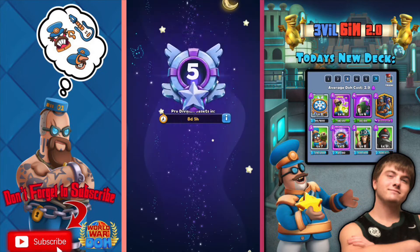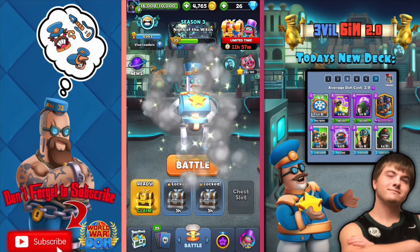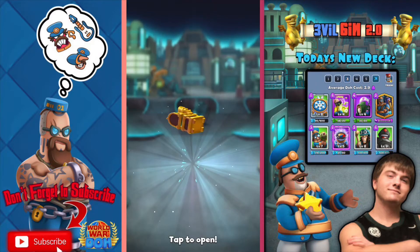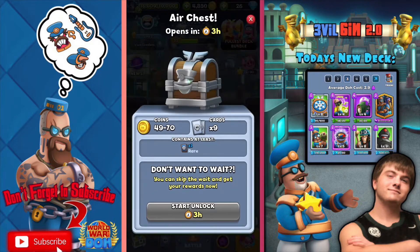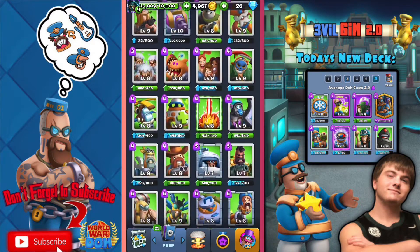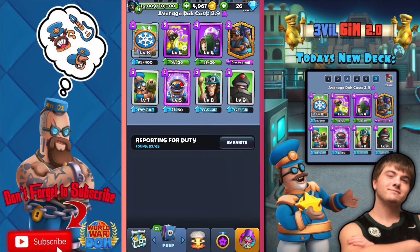You guys can probably see it on the right — I already have it made. This is what's in the deck: we have Freeze Trap, Dr. Death, Grievel, Jetpack, Mini Mander, Overclock, Caveman, and then Hurt Bot. This all comes together to make a 2.9 elixir cost deck.